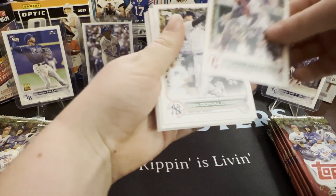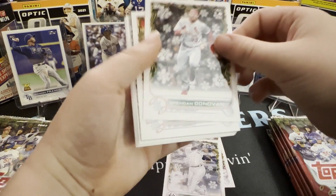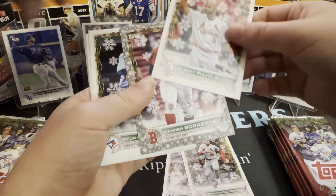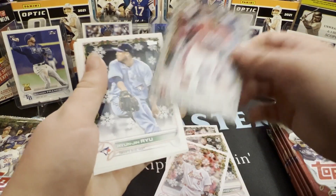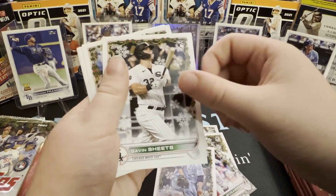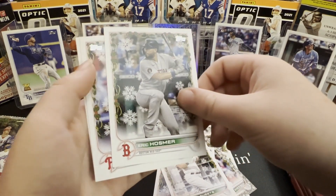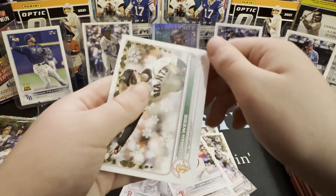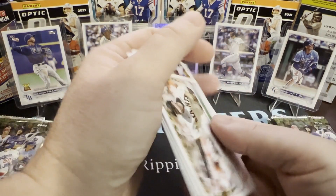Brian LaRosa, Josh Donaldson, Brendan Donovan — and Albert Pujols! Hold on — I thought perhaps that was a short print, but it is not. Xander Bogaerts, Hyun-jin Ryu, Gavin Sheets, Eric Hosmer, Matt Vierling, Logan Webb. We are cold, cold, cold. I can't believe we haven't pulled any of the big guys yet.